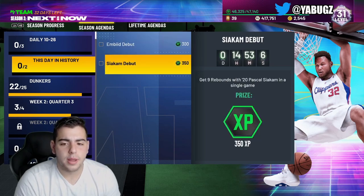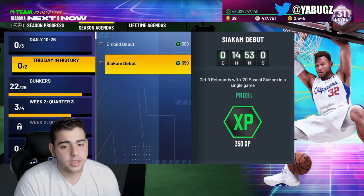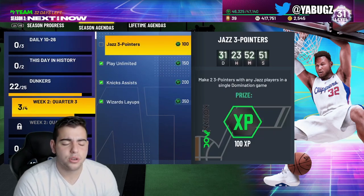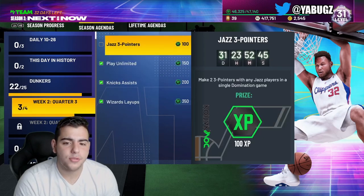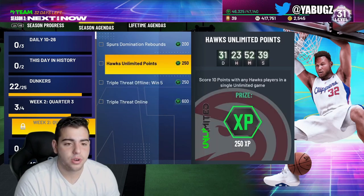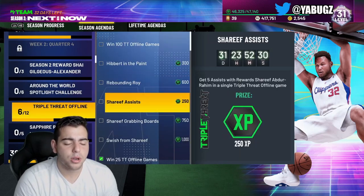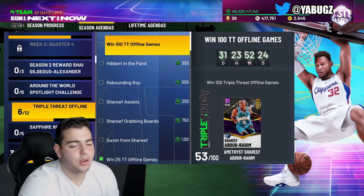If you want to get some scores with Embiid and rebounds with Pascal Siakam — probably in a Dom or a limited game — this is pretty fire stuff. I'm definitely going to be grinding. Where you guys should be at the end of Friday or Thursday: 50K XP minimum. If you're not at 50K XP, get your grind on. It's fun to grind in my opinion — I know it sounds crazy but I do enjoy it. That's really all we got for the video, hope you guys enjoyed. If you have any questions, let me know down below. We're going to have a Market Talk video after this.